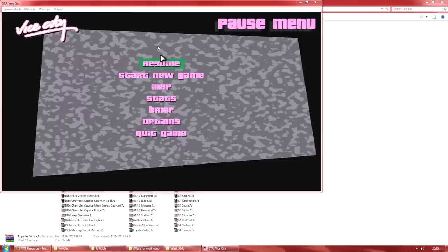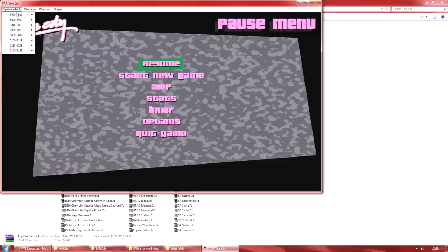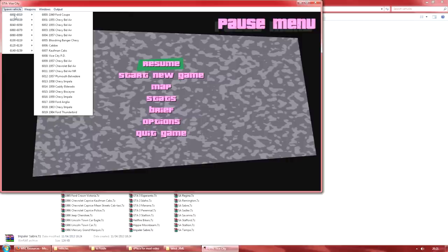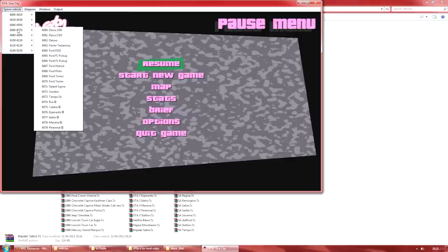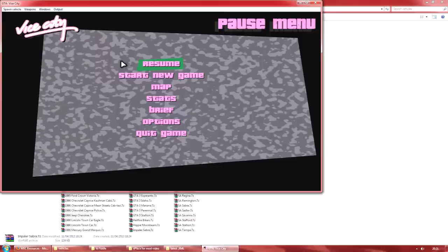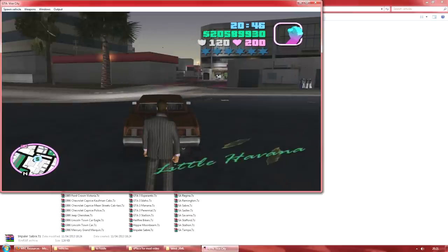We have the game loaded now in windowed mode — another mod loader feature controlled with one of the global XMLs. To spawn the vehicle, go to the menu in the top left: spawn vehicle, weapons, windows, output. Let's go to 'spawn vehicle' and look for 'impaler sabre' — that's what I called it.